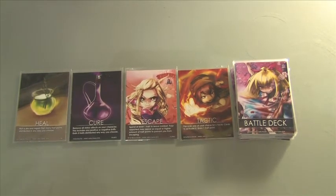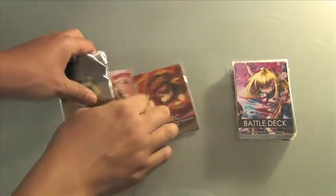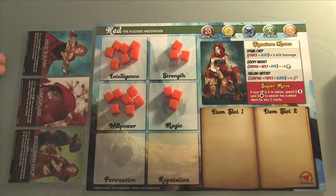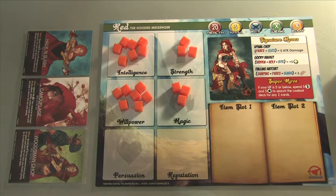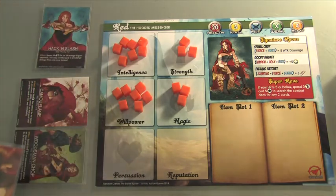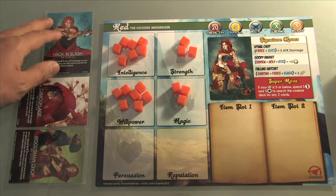Then of course you have your tactic card. Your tactic card lets you ready your character's tactic abilities. As you recall, you have these tactics over here. If in your hand you had the tactic card and played it, you could pick one of your tactics and ready it. So let's say I take Hack and Slash from Red and I ready it — I can use this anytime during combat, depending on what the ability says.